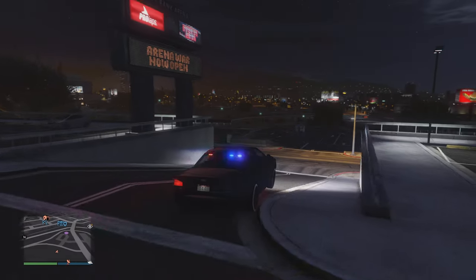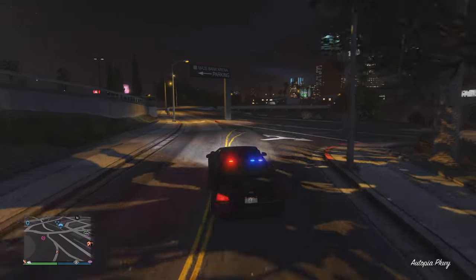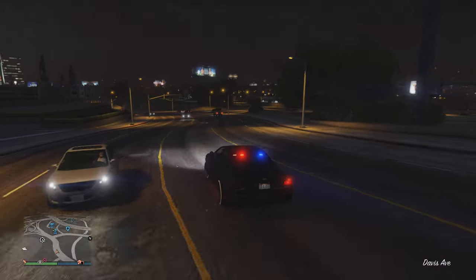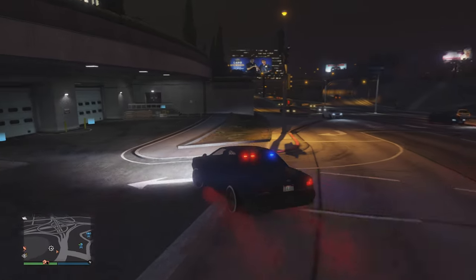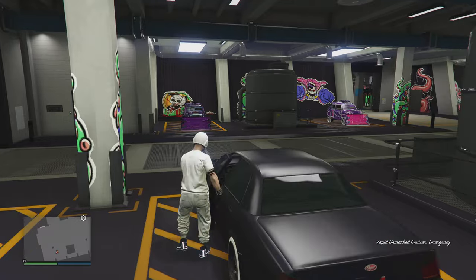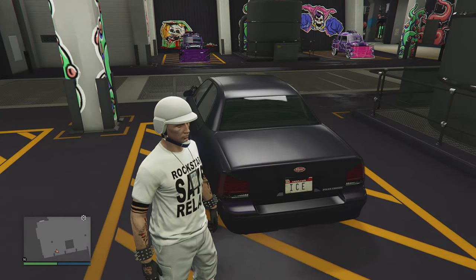Lights and sirens on — you can rinse and repeat this. I would not recommend more than two a day to be honest, being that I don't want you getting caught duping cars. Let's pull the original into the workshop level — I'll show you the dupe and also sell the original just to showcase it. As you can see, my license plate says 'ice' — that's the one from the elegy.